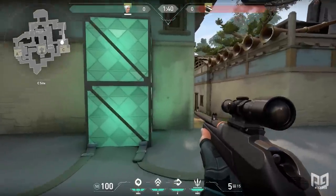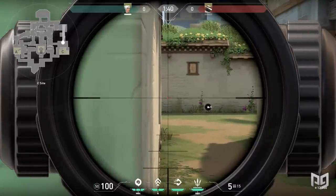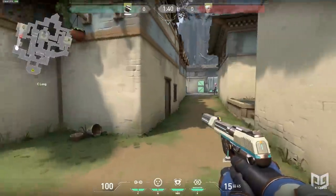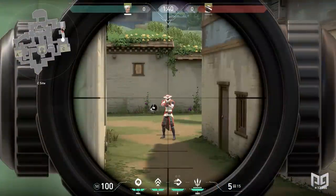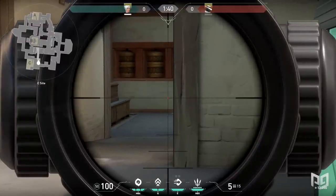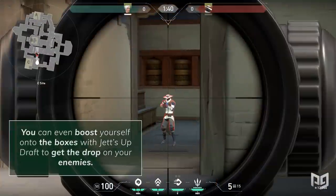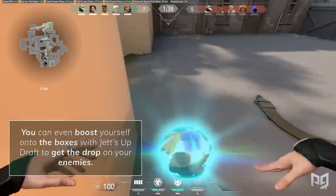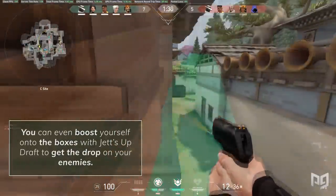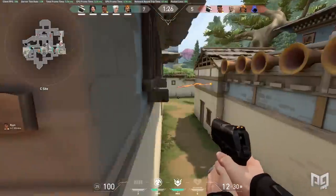Here on C-Site, you can set up near these stacked boxes close to Garage Connector. This way, you can use the Marshall's fast movement speed to peek around this corner and take shots at anyone running up C-Long, or just peek around this corner to see into Garage. Combined with a character like Sage or Jett, you can even boost yourself onto the boxes with Jett's updraft, or use a Sage Barrier Orb to get the drop on your enemies. Check out our Sage guide to find some great tactics and places to use your Barrier Orb to combo with a Marshall.